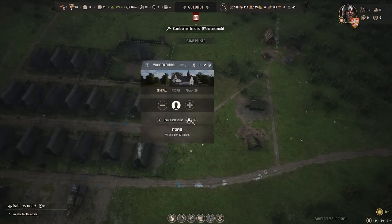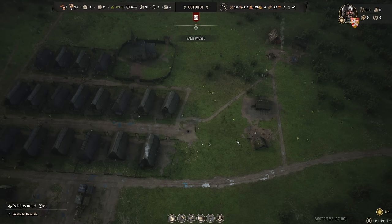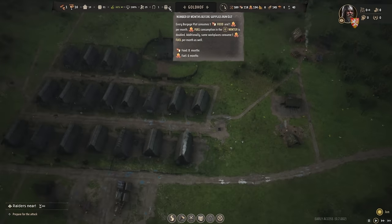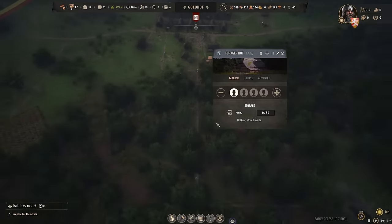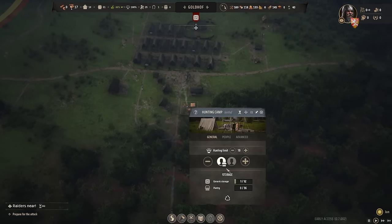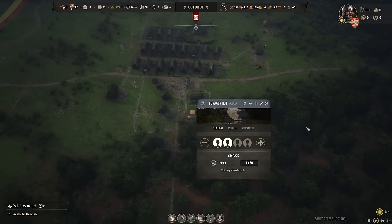We're going to get two of the excess families on firewood so we can start stacking up before winter. Are the berries grown now? The berries are grown, so we can get a family working here. Hunter's camp with one person is fine — we don't need more iron right now. Let's get them gathering. This wheat harvest is going to be massive for my civilization.